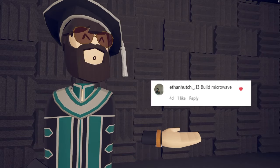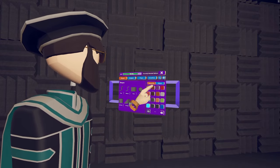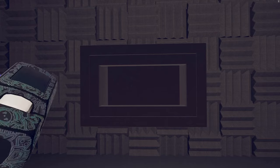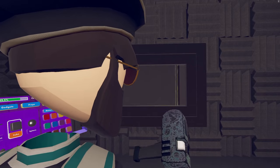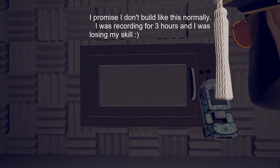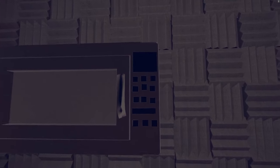Ethan Hutch said build a microwave. For starters we're going to use gray metal — traditionally that's what microwaves are made of. Here's the frame of our microwave, there's the trim. We don't have glass so we're going to alternate with some metal for the door. We put that there, add the buttons, and there you go — your microwave. The buttons look a little out of order; it's an old microwave.